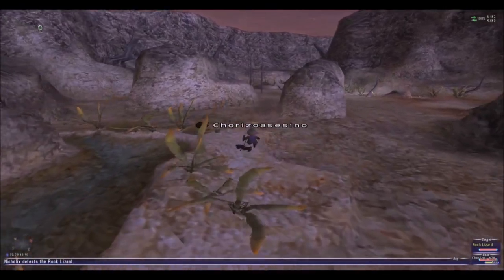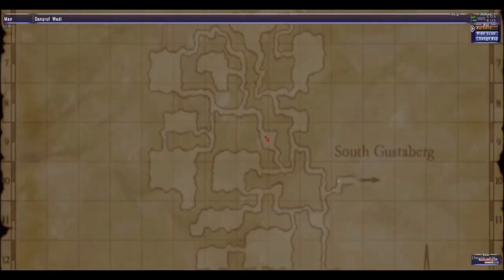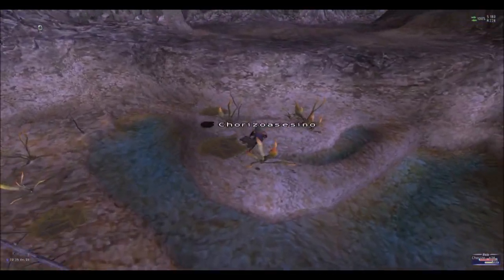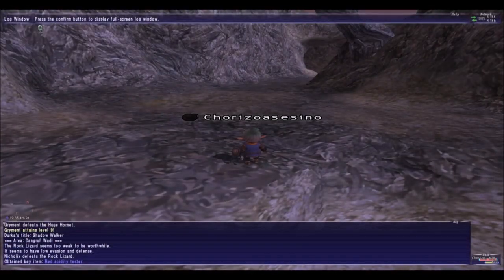You can get killed here so be careful. Now we are here — this is the location where the geyser is, right there. When you step on it, it will kick you out. This is when you want to change to the red acid tester. Once it changes to the red acid tester, we're gonna come back.